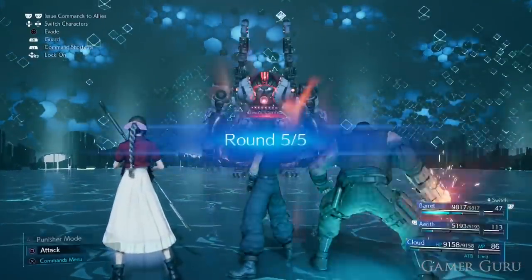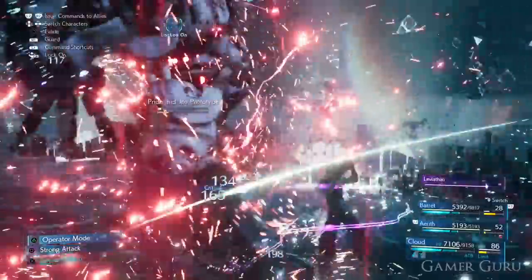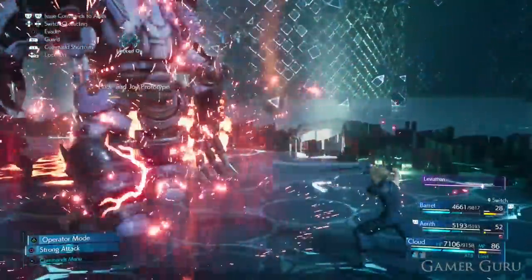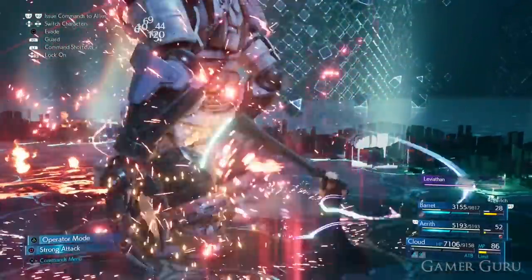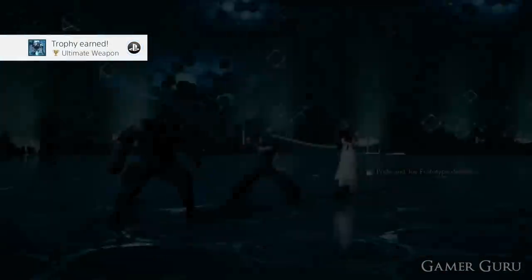Now it's finally time for round number five, which is against the Pride and Joy Prototype. Luckily it's just a big robot thing that doesn't attack very often - it hits kind of heavy, but honestly if you've made it through the other rounds you're going to be absolutely fine. It's very unlikely you'll die. Don't get overconfident - keep your barriers up and keep healing - because you really don't want to redo the other rounds. But the fifth round is so much easier than round four.